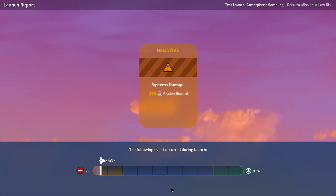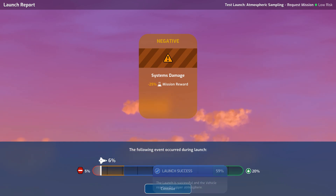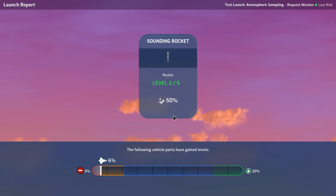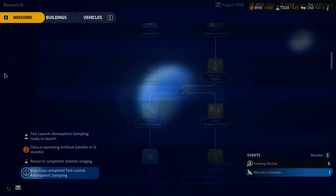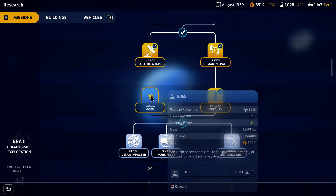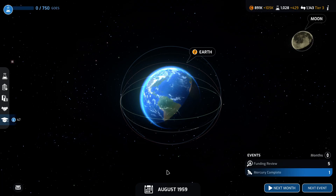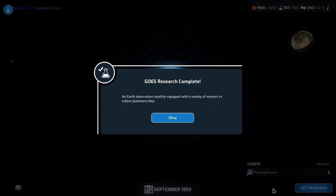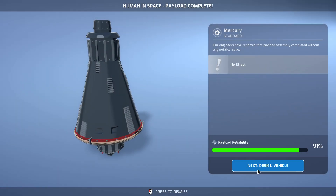That was close — really close to a critical failure. But our sounding rocket went up, so that is good. For research we're going to have to select the payload now for the satellite imaging. Our human space payload is now complete.